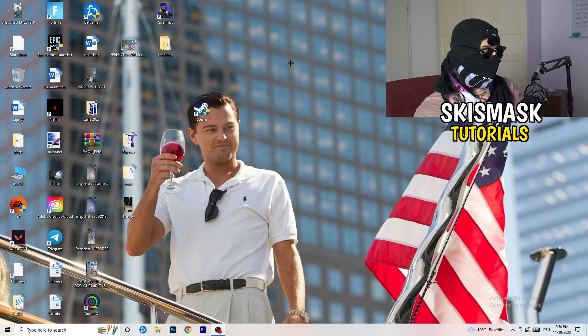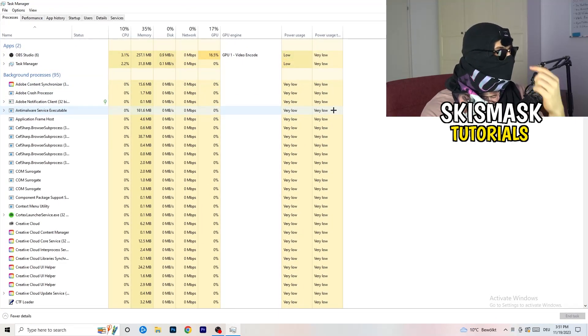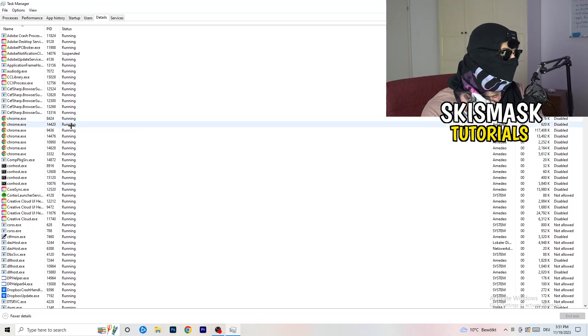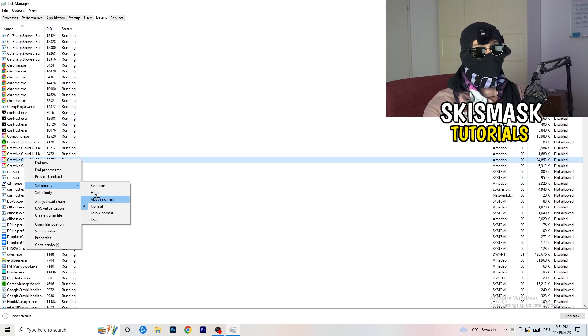Next, navigate to your taskbar, right-click it, and open Task Manager. Go to the Details tab in the top-left corner and search for your game or launcher. Right-click it, go to 'Set Priority', and hover over it. Click on 'Above Normal' or 'High' — check for yourself which works better, as it depends on your PC. Try both and then try to start your game.